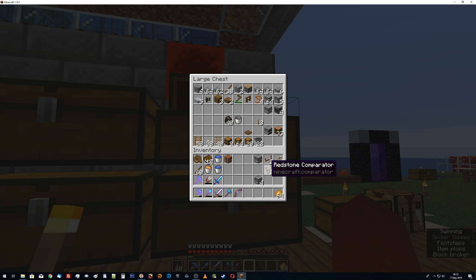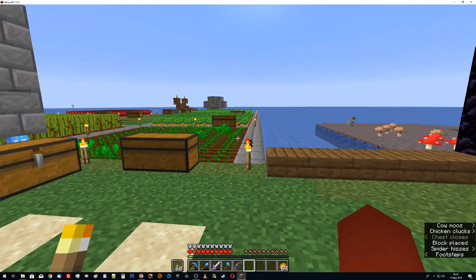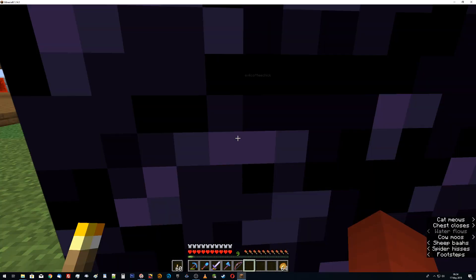I'll need some hoppers, and at this point the hard part of hoppers is the wood. We've got iron coming in really hard, so I could use some smooth stone from the stone generator. I need some redstone, which I ought to have some. I also need some of this stuff to make more comparators.